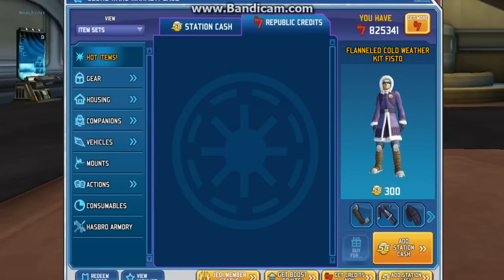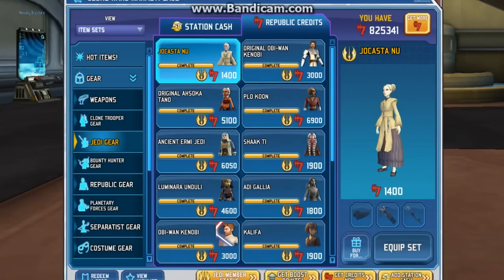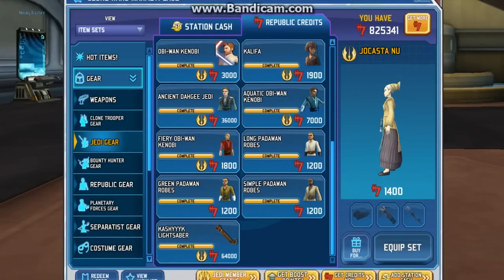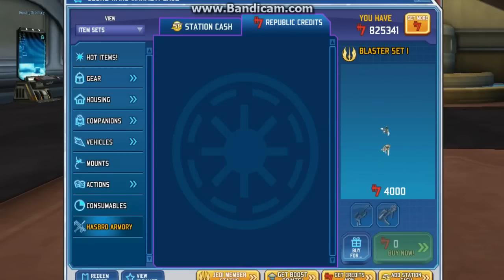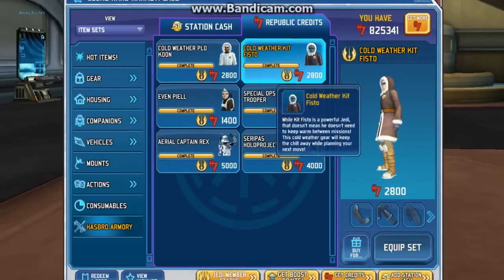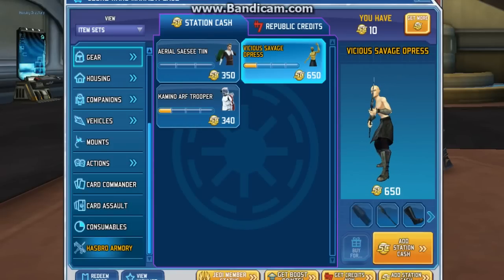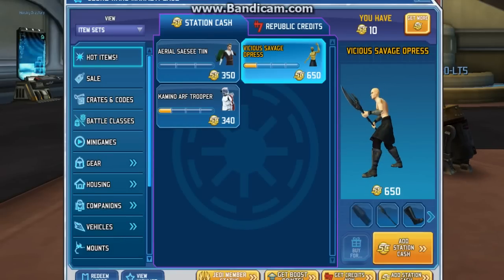Now if you go into Republic Credits and go to gear and go to Jedi... if you go to Hasbro Armory, cold weather Kid Fisto gear has the exact same info: 'While Kid Fisto is a powerful Jedi, that doesn't mean he doesn't need to keep warm between missions, this cold weather gear will keep the chill away while planning your next move.' So it's an exact duplicate — it's just purple.